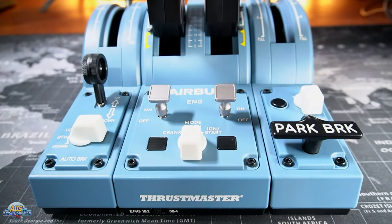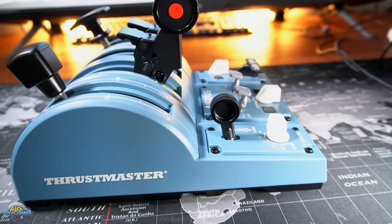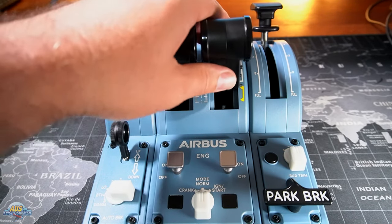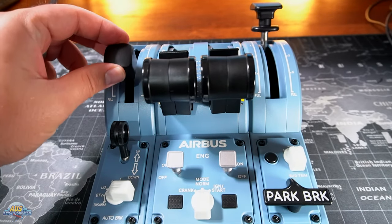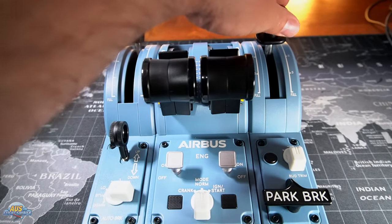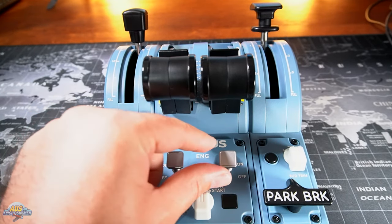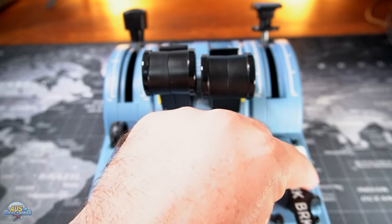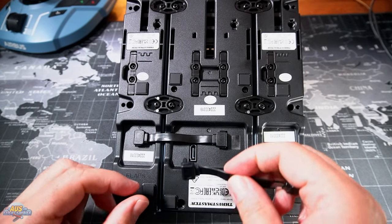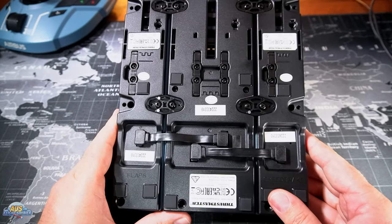The Captain's Pack comes with the TCA throttle quadrant that has all the creature comforts you'd need to control your Airbus airliner, such as speed brakes, throttles, flap handles, gear levers, auto brakes, engine starts, trim, and park brake. The throttle also includes detents for reverse thrust. When it comes to Microsoft Flight Simulator, the TCA Captain's Pack is pretty much plug and play. The TCA throttle can be expanded to support up to four engines if needed — just in case the Airbus A380 lands in Microsoft Flight Simulator — by plugging in the extra leads that come with additional throttles, which all connect together easily.